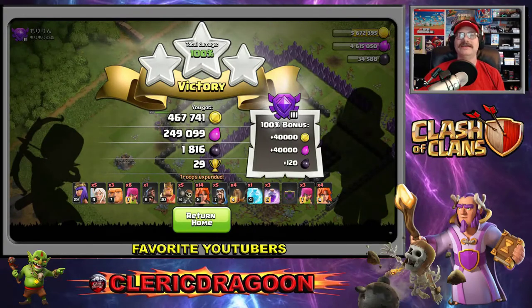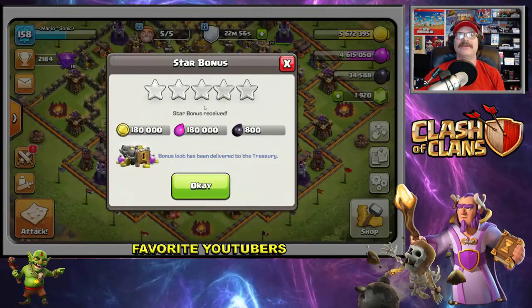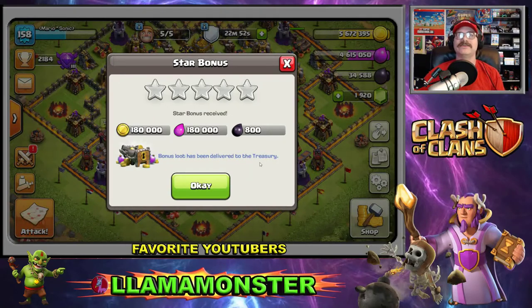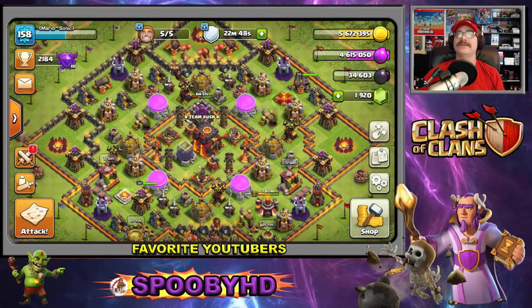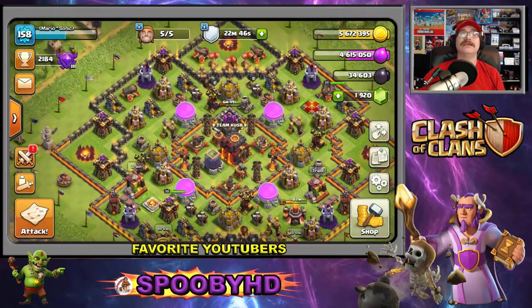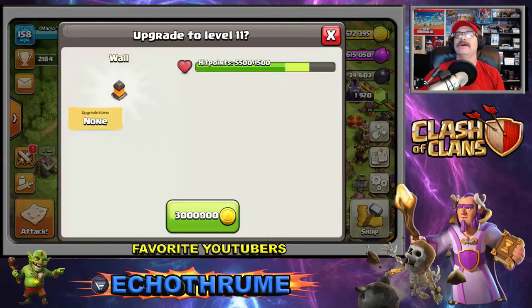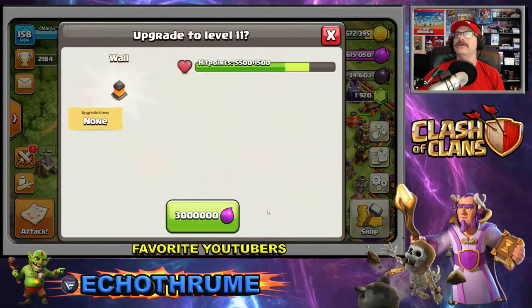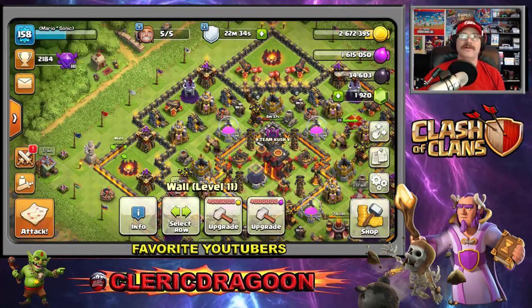That was an awesome raid — 467,000 gold, 249,000 elixir, and 1,816 dark elixir. Returning to the home page. Star bonus: 180,000 gold, 180,000 elixir, and 800 dark elixir. Let's go get some more walls — we can get another gold wall and use our elixir.